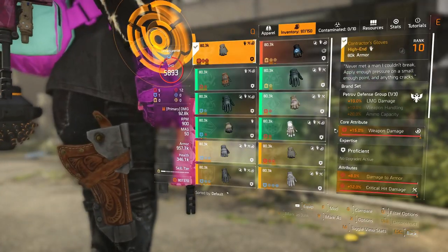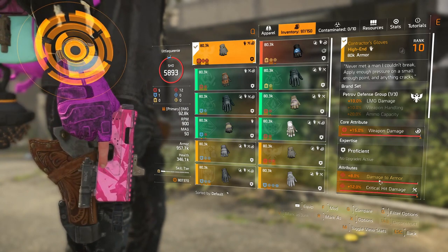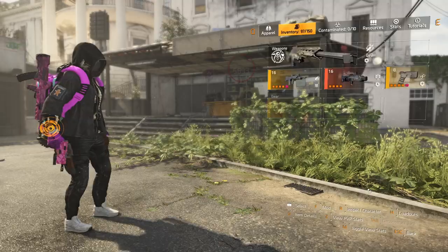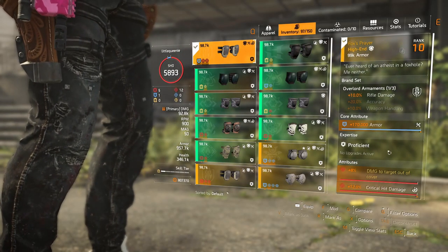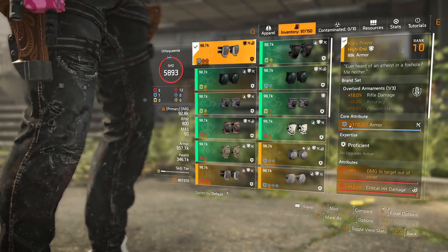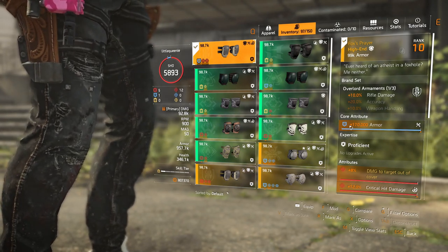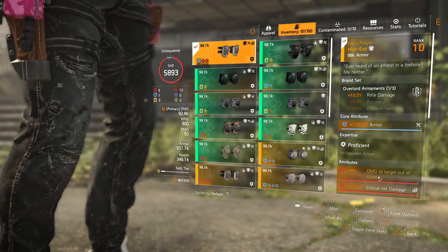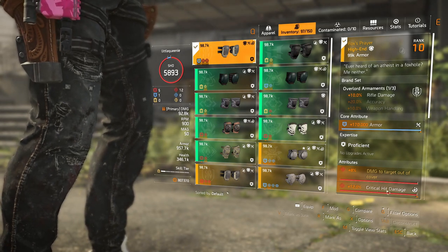I have Contractors — I have 8% damage to armor and rolled 12% crit hit damage on there. For the Foxers knees, it comes with weapon damage. I've changed it to my preference for more survivability. It also has damage to target out of cover, and close-to-the-player, I've got crit hit damage on there.